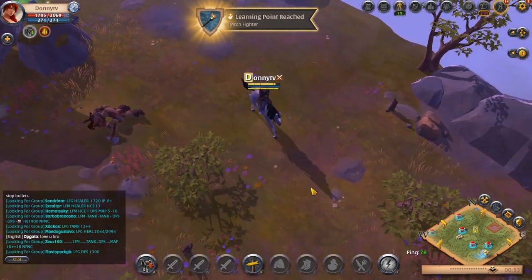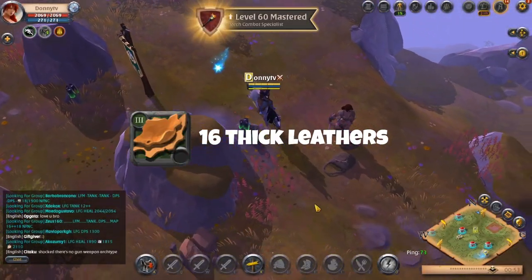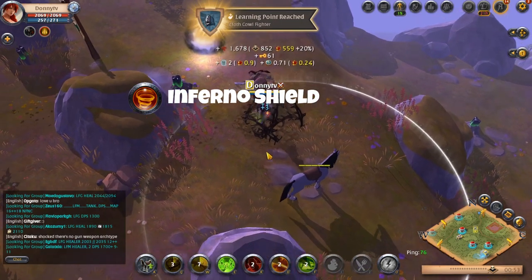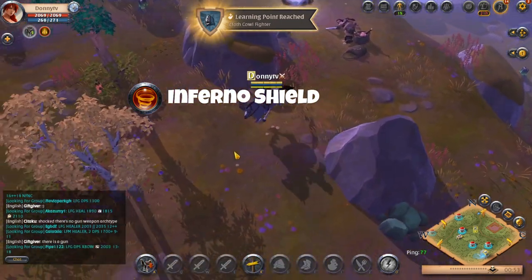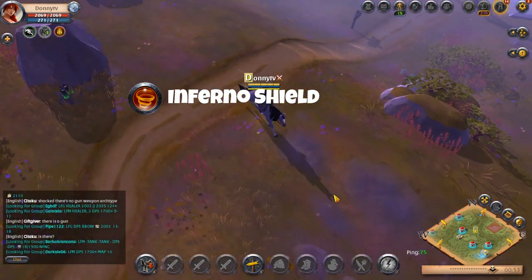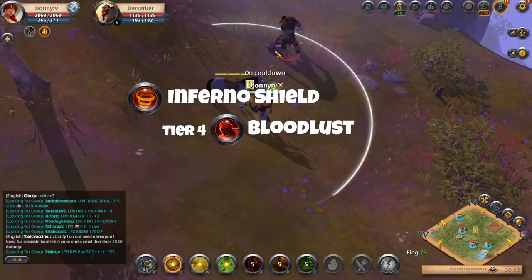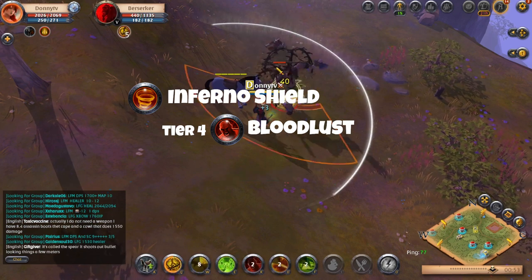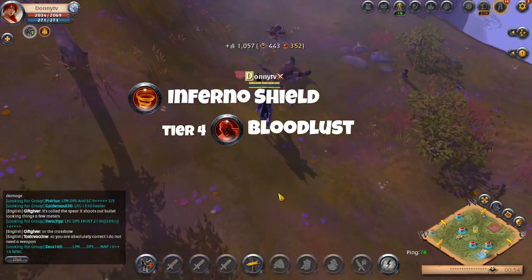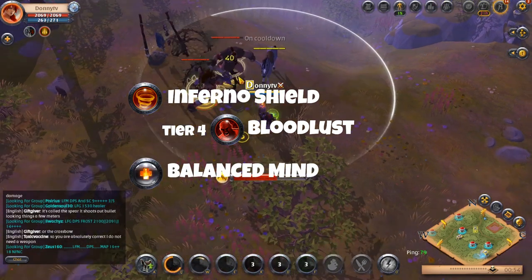Your armor piece will be the mercenary jacket. Make sure to craft the tier 2 mercenary jacket during the tutorial. You will need 16 tier 3 thick leathers to craft your tier 3 mercenary jacket. For your tier 3 mercenary jacket go with Infernal Shield, which increases your damage resistance by 59 for 8 seconds and reflects 38% of the damage you take as magical damage. Once you can craft your tier 4 mercenary jacket, switch to Bloodlust, which restores health whenever you deal direct damage within 6 seconds, up to 7 times. This pairs well with abilities like Protection of Nature. For your passive go with Balanced Mind for a 4% increase in damage and healing cast.